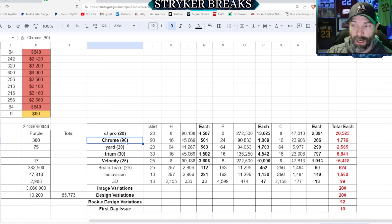Chrome Cards are only a 90-card checklist and there's only about 1,700 of each. Go in the Yard, we're looking at about 2,500 copies of each player. Triumvirate, we're looking at 6,841 of those. Velocity, 16,000. So in terms of rarity, CF Pro has by far the most, then Velocity, then Triumvirates, then Go in the Yard, then the Chrome variations.